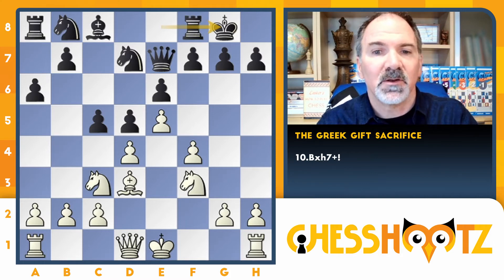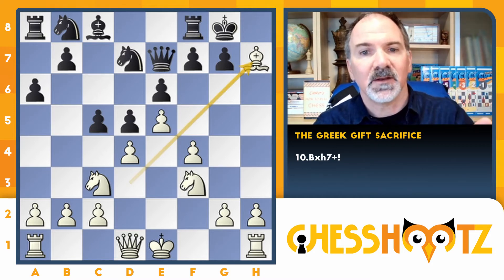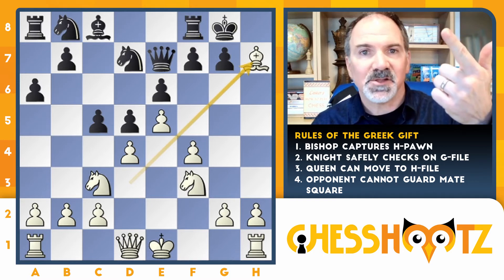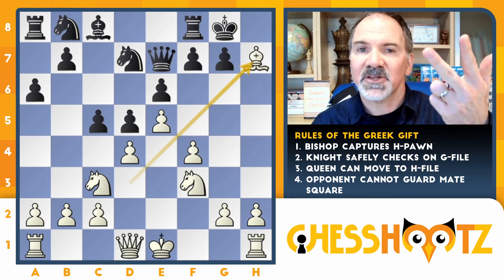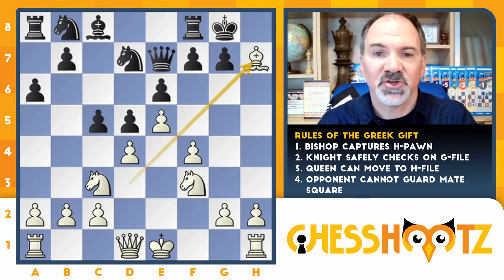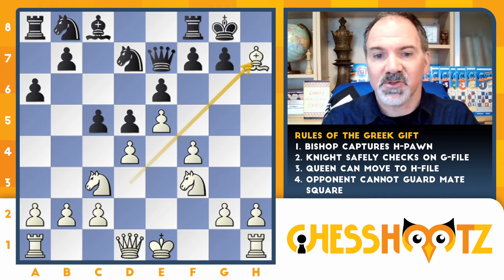The Greek Gift sacrifice is when your bishop captures that h-pawn, and then it follows up usually with a knight and a queen. The rules of the Greek Gift are that you have to have a bishop that can capture the h-pawn, then a knight that can safely move to the g-file for check, a queen that can come out to the h-file to follow that up and threaten mate, and that your opponent can't guard that mate square — the square where you sacrificed your bishop.